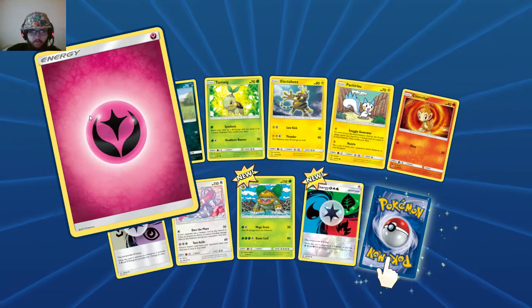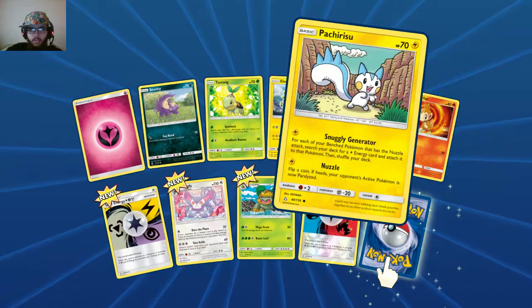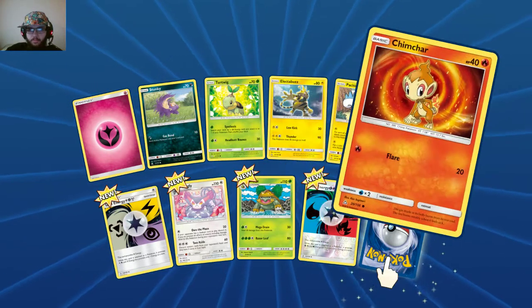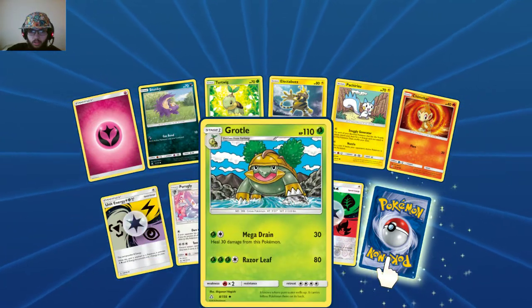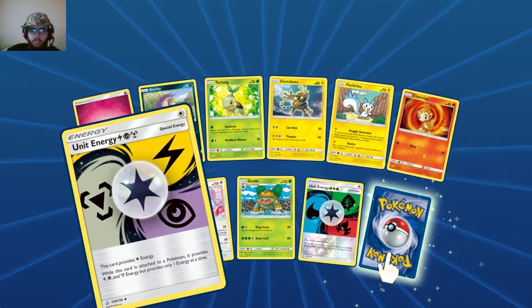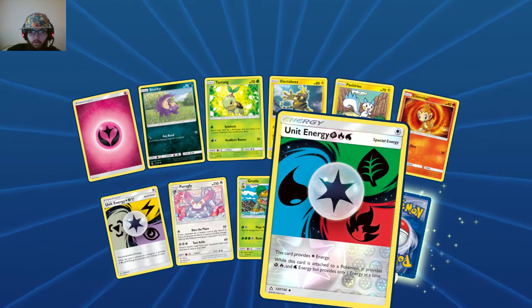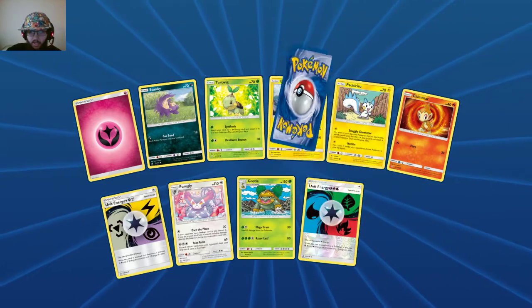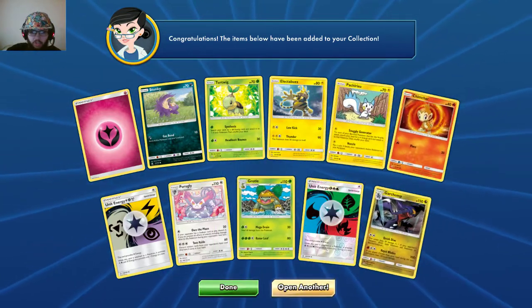Fairy Energy, Stunky, Turtwig, Electabuzz, Pachirisu, Snorunt, energy cards — psychic, steel, lightning, grass, water, fire — and the rare is... I thought for a second that right there seemed like it was shiny, like a holographic shine. Which sucks, but that's just my brain apparently not working today.